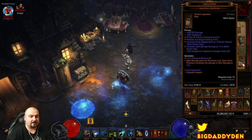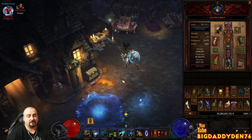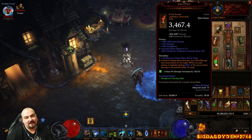These spirits come from the offhand — Spirit Barrage gains the Phantasm rune from it. It was initially a bug, but Blizzard acknowledged it and actually kept it in the game because it was such a cool, accidental build for the Witch Doctor. So thank you for keeping it in, Blizzard.